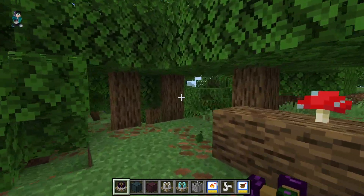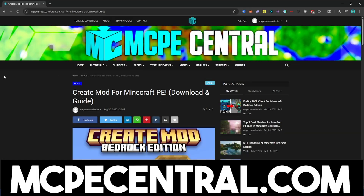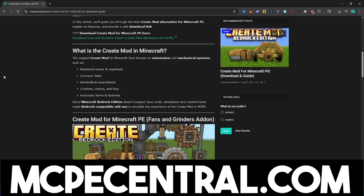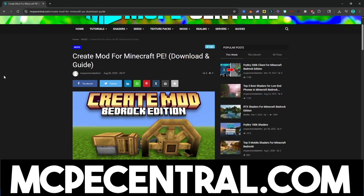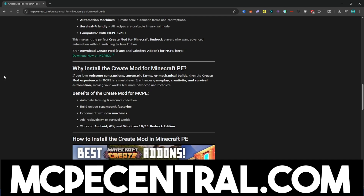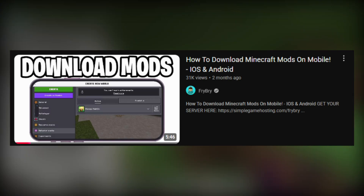In this video, I'm going to show you how to download the Create Mod for Minecraft PE. There are two ways you could do this. One way is by downloading this Create Mod inspired add-on — the link is in the description down below and in the pinned comments. All you want to do is scroll down until you see the download button, then import it onto Minecraft. If you want a more detailed tutorial, check out my how-to-download add-ons tutorial for Minecraft mobile devices.